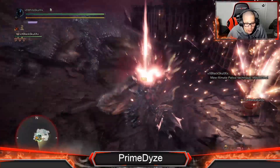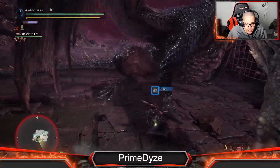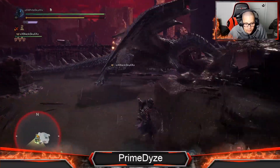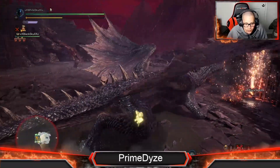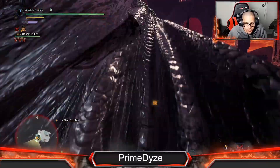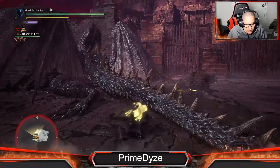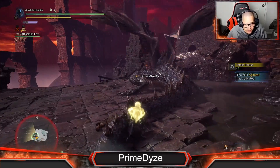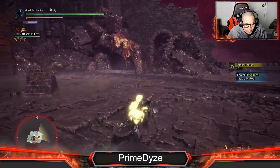Sometimes I miss that shot because I take too long. I forgot to give myself a Might Seed as well — just did it now. Put on the Temporal Mantle and you can throw him against the wall, just smash his face against it. You can do it now or later, it doesn't matter — I like to get it out of the way because he always screams.